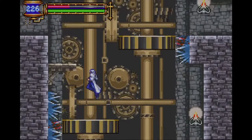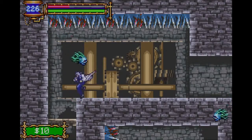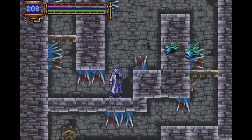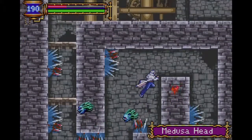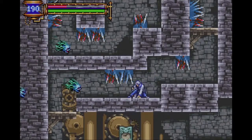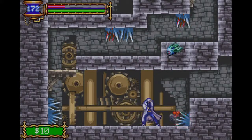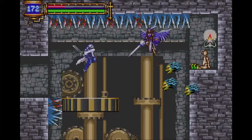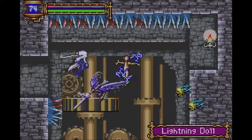So we just go down in this room. If there's something super important in here that'll be funny, and if there's not something super important, I'll be sad. It's like a little spiked room — that's interesting. Get out of here, Medusa Heads. Our health situation is admittedly not great.